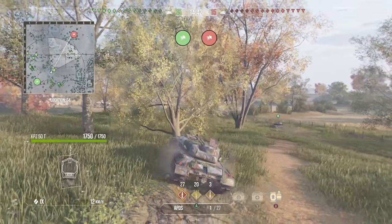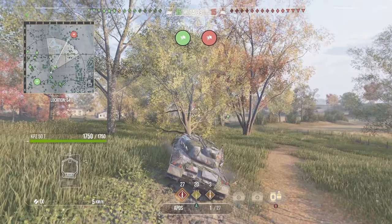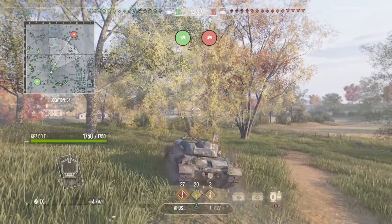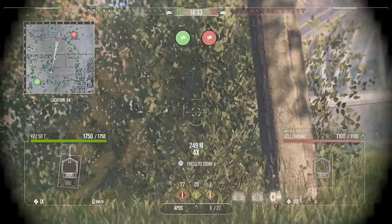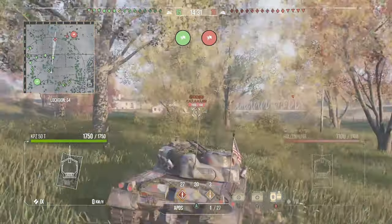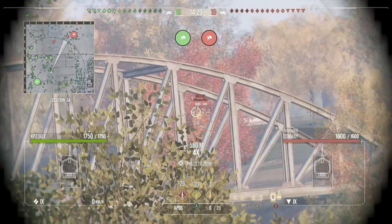Alright, we're on Highway, it's a tier 10/9/8 battle, and we've got quite a few light tanks. There are three green light tanks and two red light tanks, so you know what that means — they're gonna be zooming and brooming and running all over the field.